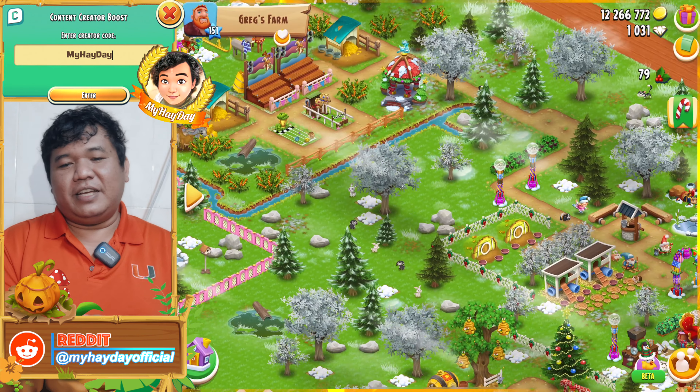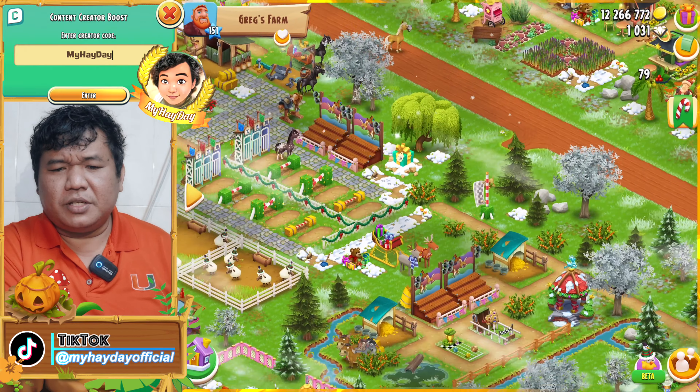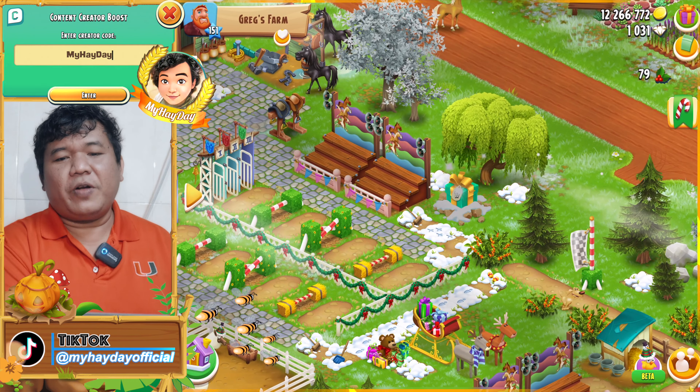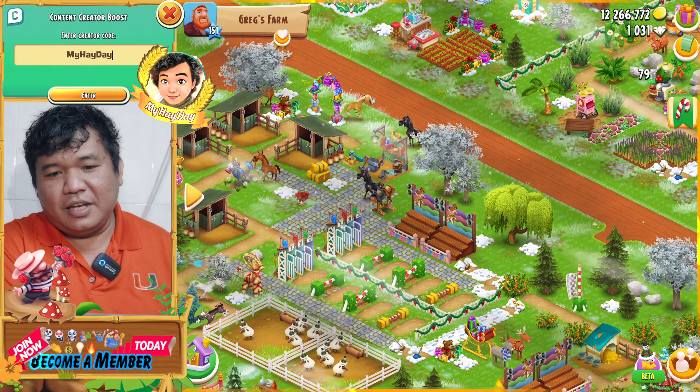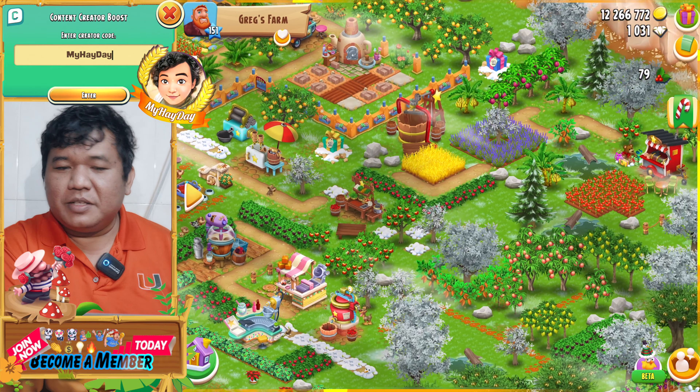I see number sixteen — it is the gold booster, mostly a little booster. How about seventeen? I see the ice skater. That is really, really nice and really beautiful.